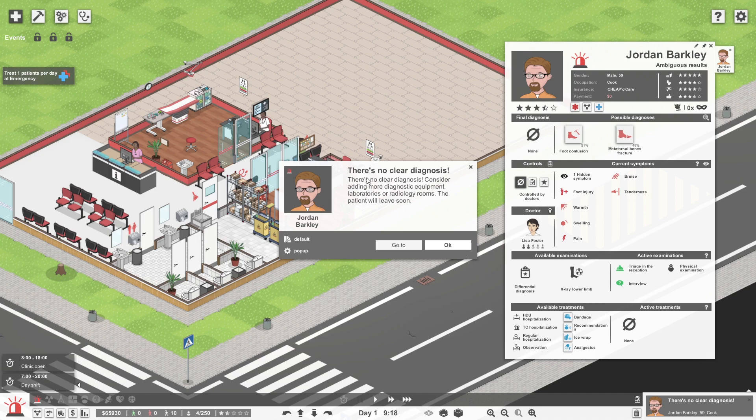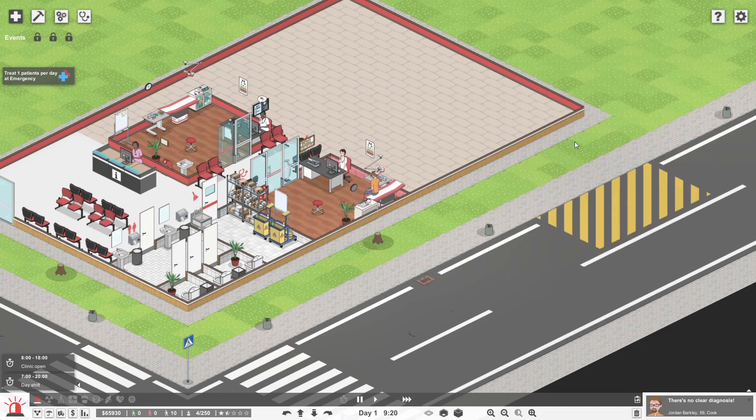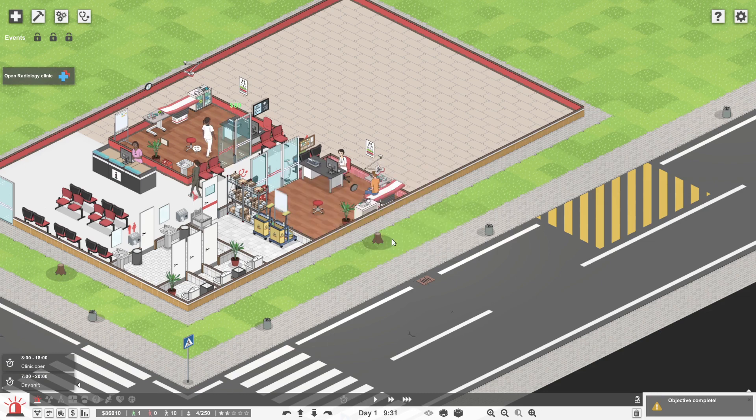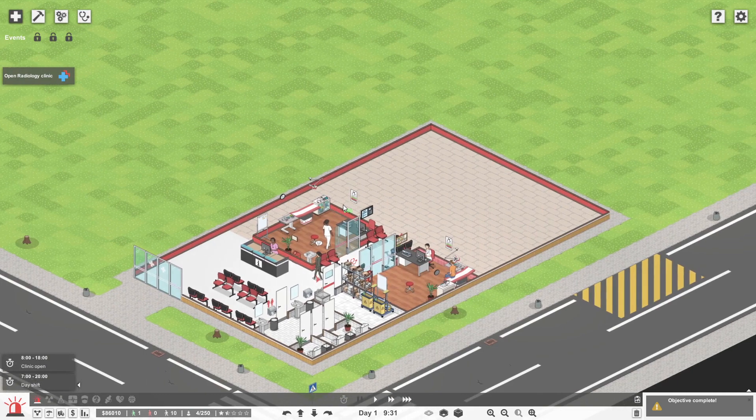Now there's an x-ray requirement straight away, and the doctor is not qualified to do this. What do we do with this patient now? Consider adding more diagnostic equipment, laboratories, radiology rooms — the patient will leave soon. We're just going to have to leave it there. Physical examination didn't bring up anything, technologist unavailable. The patient's just going to hang out over there — that's not good. Okay, we've completed that. We've got $20,000, which is exactly what we need in order to build our treatment for radiology.